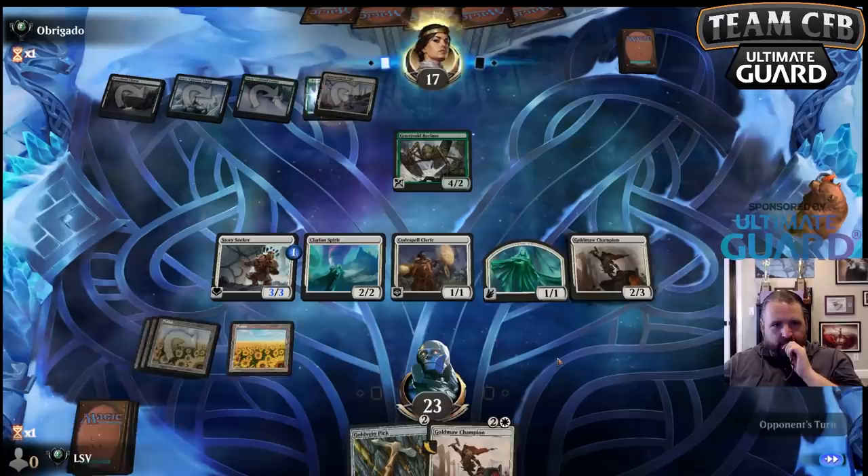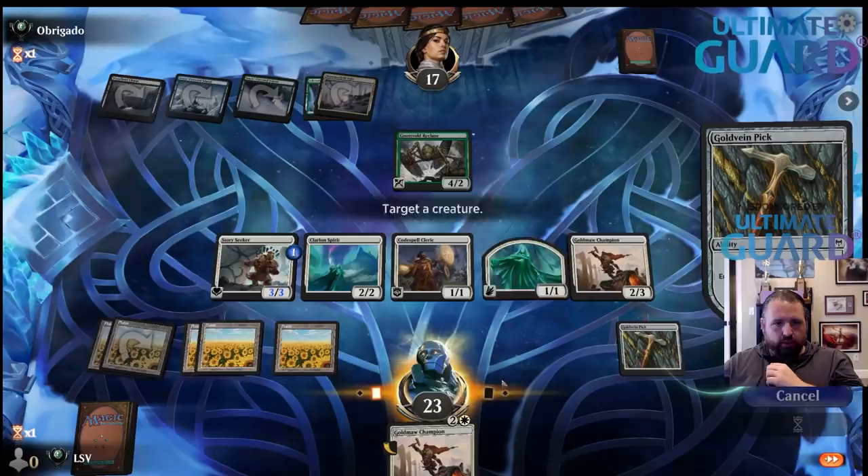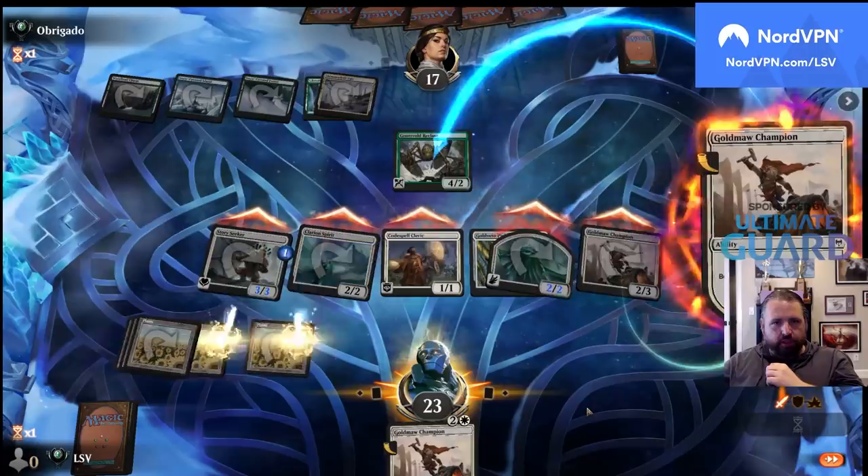Glittering Frost on that one. Let's go Pick — equip there, attack, tap down the recluse.